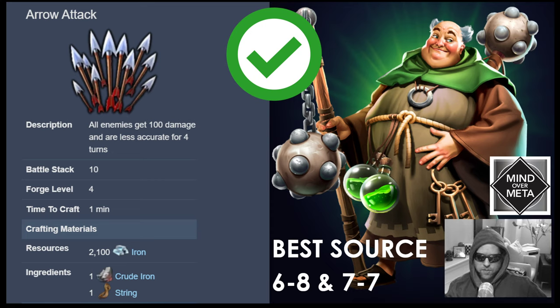Arrow attacks are pretty cheap to make — one crude iron, one string, and 2,100 iron. Best source for crude iron is 6-8 and for string is 7-7. Also, if you're waiting on your Stronghold upgrade or iron storage and you're starting to cap out on iron, arrows are a great way to burn off that excess iron instead of wasting it.